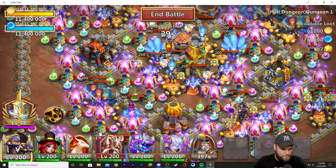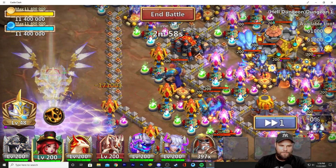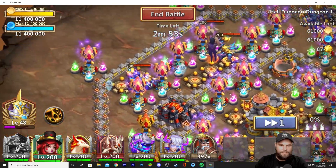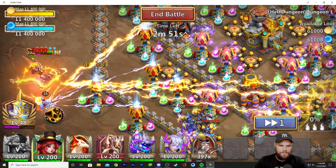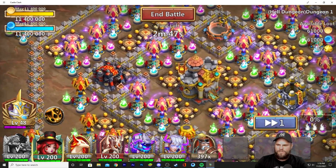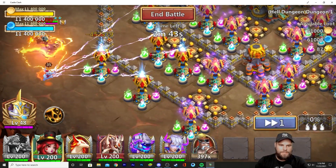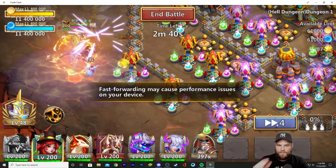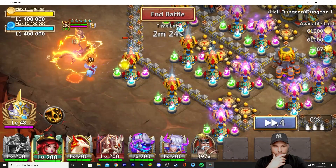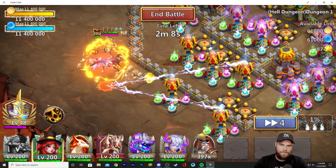Oh yeah, definitely clearing out those troops beautifully. Demo — what a good job, buddy. I guess you can use him — everything is cleared. So not only Heartbreaker is used but Demogorgon too, but he's not going to get through this on his own. That's not going to happen. You have to play something else, so Demogorgon is definitely clearing the troops.